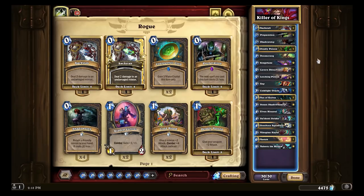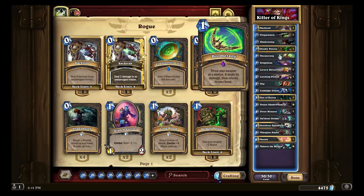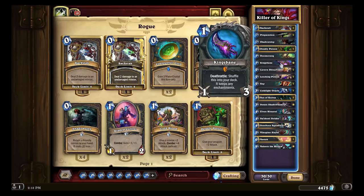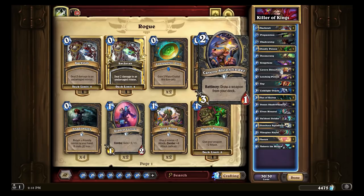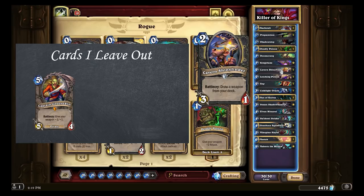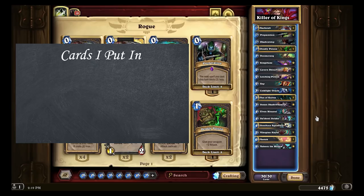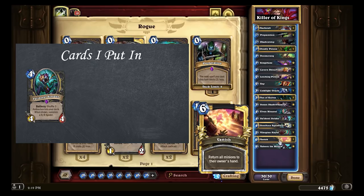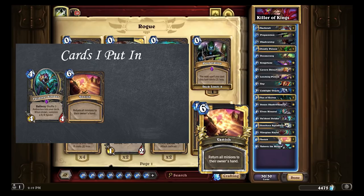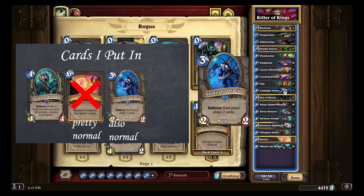Here we have the particular deck I use. It is a pretty simple King's Bane Rogue. I use a few extra elements that some other people don't use. For example, I leave out cards such as Captain Greenskin, specifically because I don't have that particular copy and I'm not willing to invest the dust in it. While I mix in cards such as Valdori Strider, Vanish, which I have a lot of use with, and Cold Light Oracle, naturally.